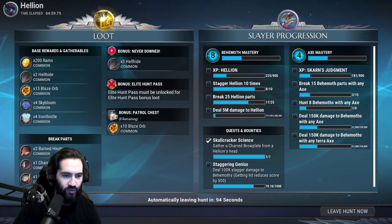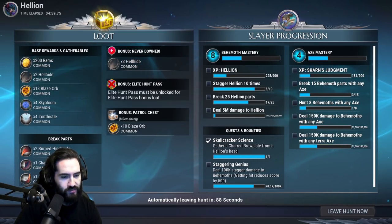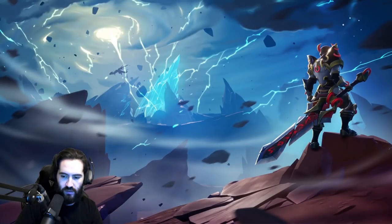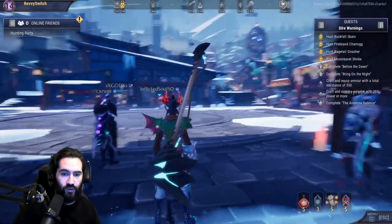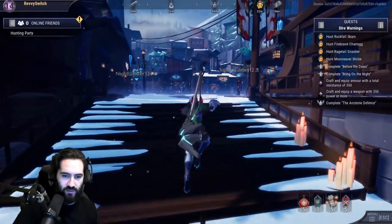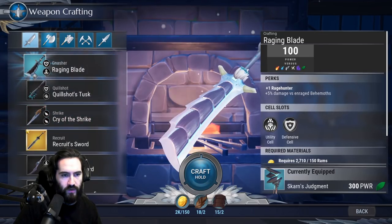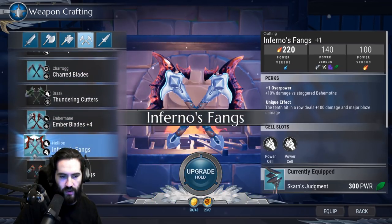We got most of the breaks that matter — a bunch of Hellhide and other stuff from the face, legs, and tail. We'll see if that's enough to make the chain blades. We'll probably call that episode after we're crafted up and organized for the next one. Can we make the chain blades? Yes we can — nice.